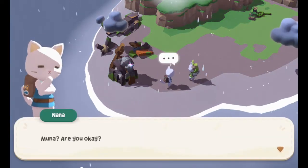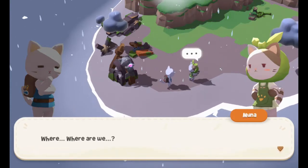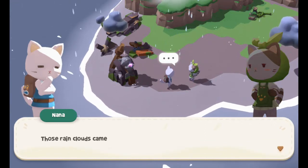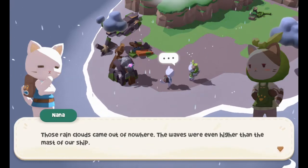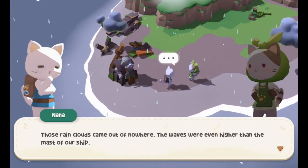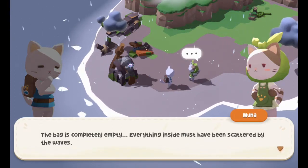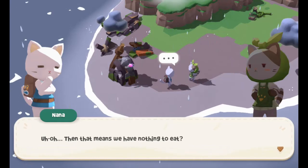Oh, lightning! Muna, are you okay? Where are we? I don't know — the wave must have swept us far away. Those rain clouds came out of nowhere; the waves were even higher than the mast of our ship. So... your cats were sailing the ocean blue? Um, sure. The bag is completely empty — everything inside must have been scattered by the waves. What a shame.